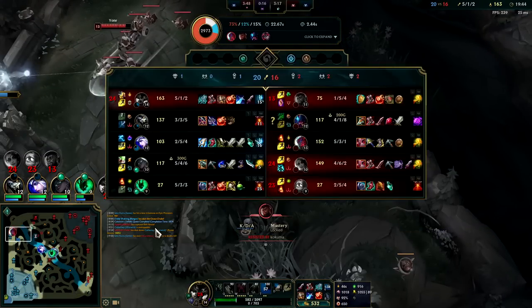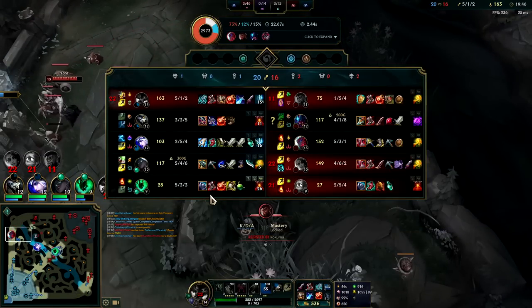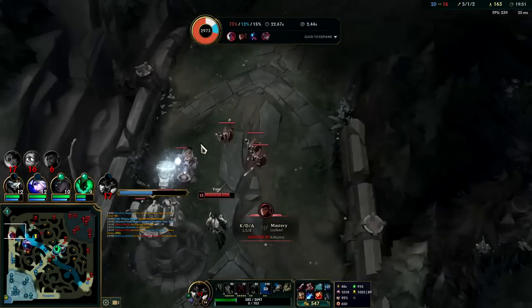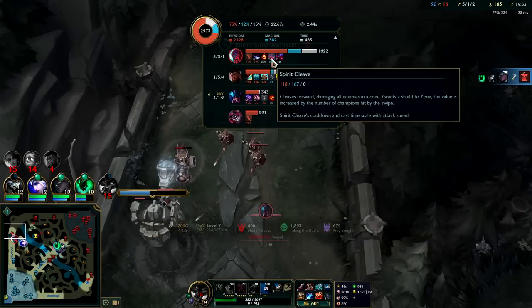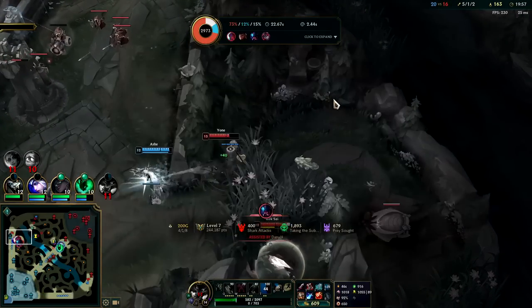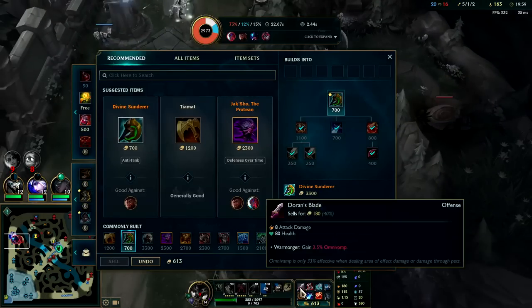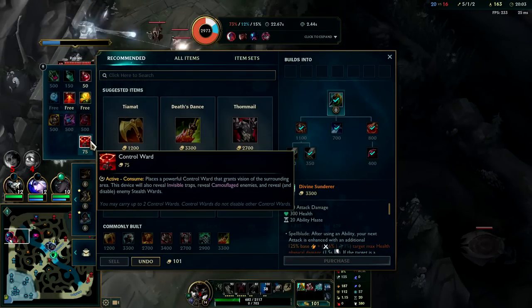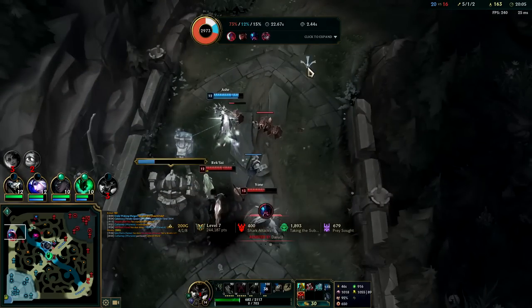Kindlegem. Their team is extremely physical damage heavy — their only magic damage is really via Amumu, and he doesn't have enough to justify us building any magic resist. I'll sell D-Blade for Divine Sunder — leaving base with D-Blade over Divine Sunder is not worth it.